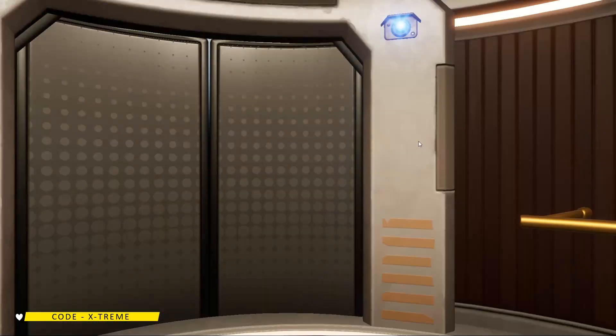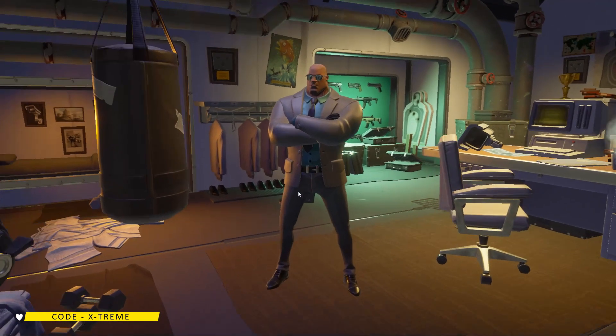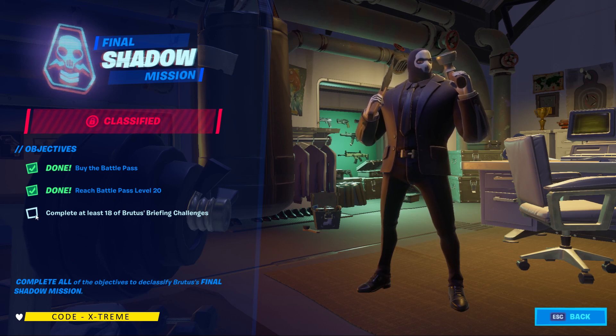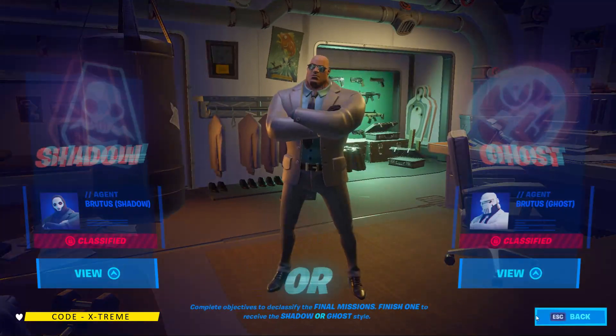So to unlock these skins, complete all the Brutus Briefing challenges. For the Shadow or Ghost skin, you need to: first, buy the Battle Pass; second, reach Battle Pass Level 20; and third, complete at least 18 of the Brutus Briefing challenges, which I haven't done yet as I showed you.